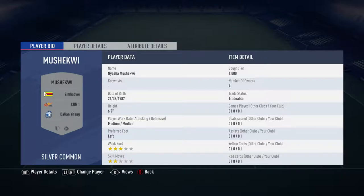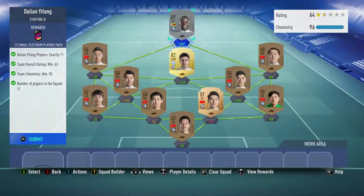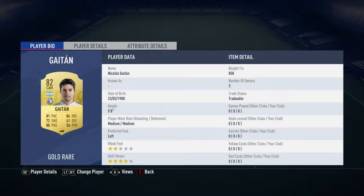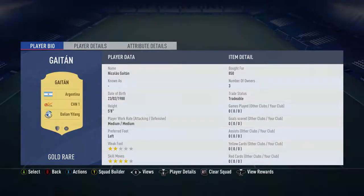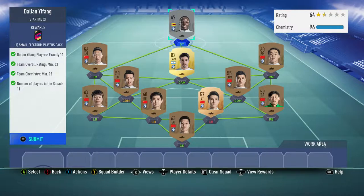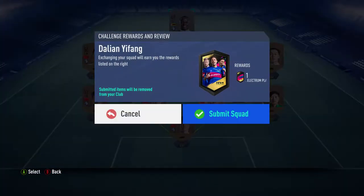The only two people that aren't from China are Nicholas Gattin from Argentina and Nyashi Moshikui from Zimbabwe, bought for 1000. All right, let's press start and submit the squad.